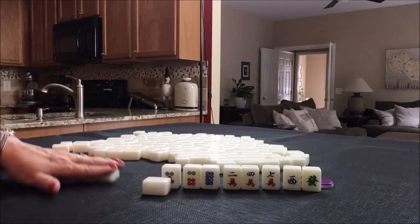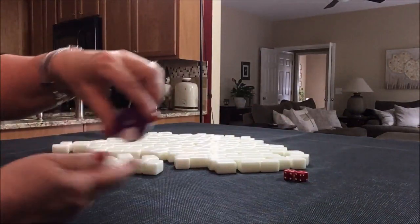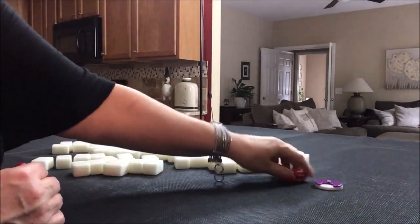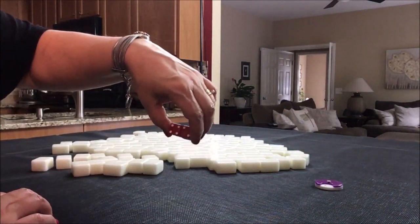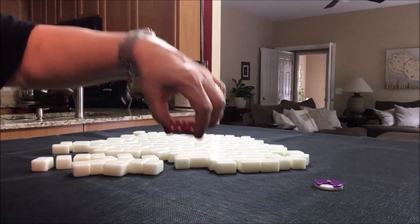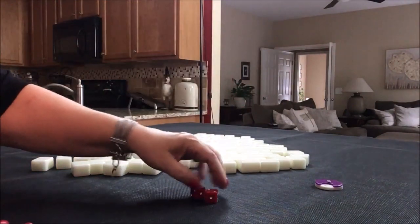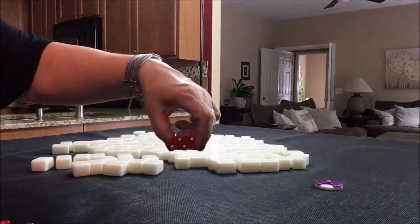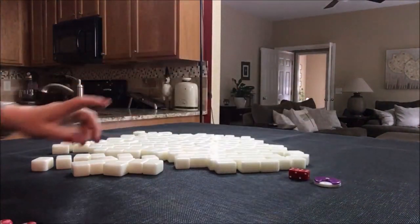So let's do the random pull for South round. This time let's say we're in seat two, which is South. We rolled a six, so that would be one, two, three, four, five, six — and that would be South seat. So we're in South seat and it is South round.